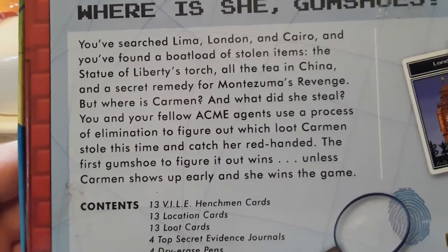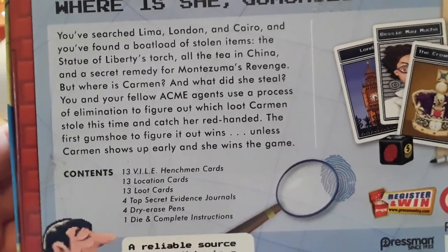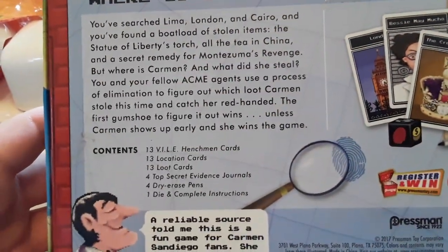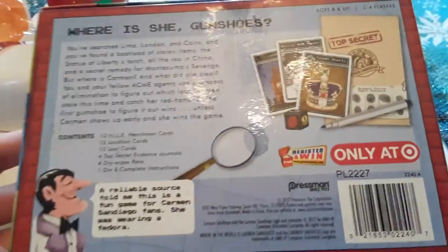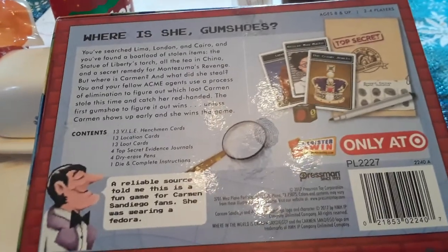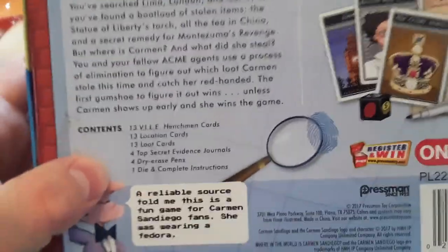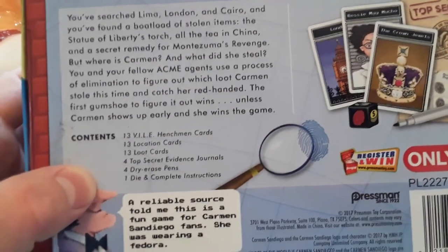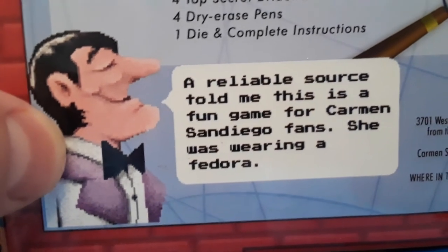You and your fellow ACME agents use a process of elimination to figure out which loot Carmen stole this time. Catch her red-handed — because she is red-headed. The first gumshoe to figure it out wins, unless Carmen shows up early and then she wins. Contents include: 13 villain henchman cards, 13 location cards, 13 loot cards, four top secret evidence journals, four dry erase pens, a die, and a complete instruction book.